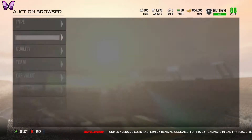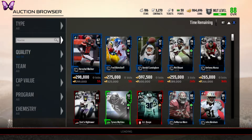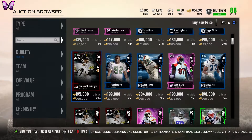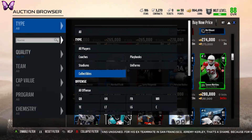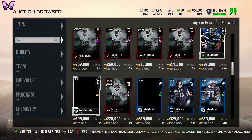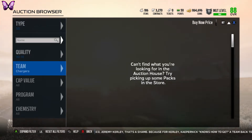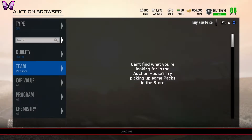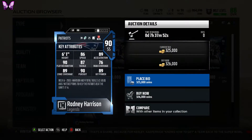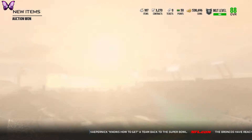Alright guys, I've come to a conclusion. I'm going to get the 90 overall strong safety Rodney Harrison, and also the 91 overall cornerback Rod Woodson legend from the Steelers. That should bring both of them up to 91 zone coverage. Let me check the auction house — there's a Patriots version here for 326k. With the tier two read and react chemistry he should go up to 91 zone, so we're going ahead and getting this Rodney Harrison for 326k.